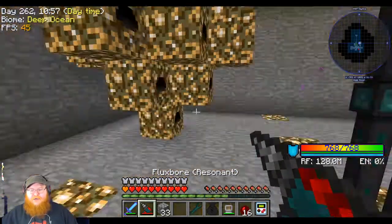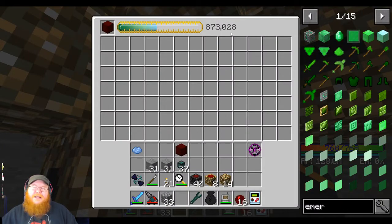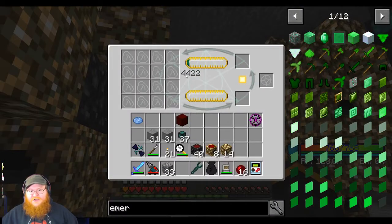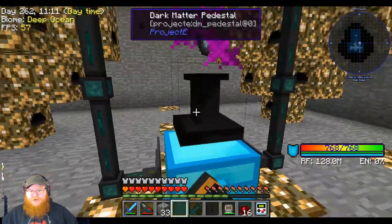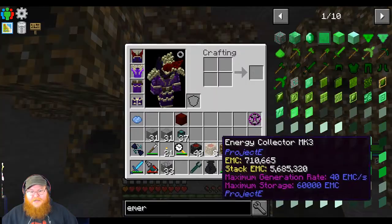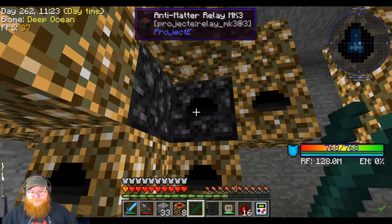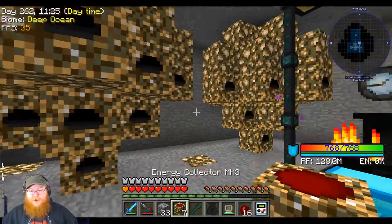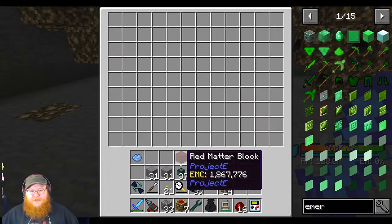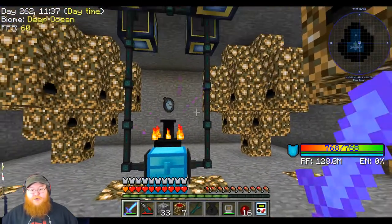We can turn the watch off - I mean, it doesn't really look like it's doing anything, but trust me, it's doing stuff. You can see how much energy is here. It's a lot faster than it is. It's not delivering though, because I broke the condenser - or the relay. But there we go. We should start eventually seeing red matter populate this chest, and we can use that for any future endeavors.